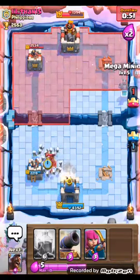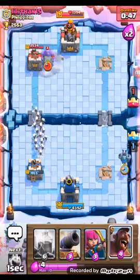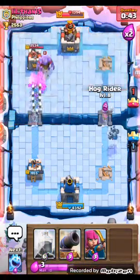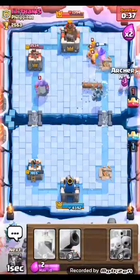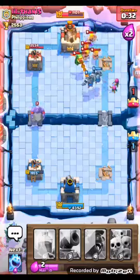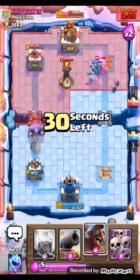I'm going to be ready to send some cards. Come on Mega Minion! I'm going to put the hog down, put the ice spirit in, get the lava up there, get rid of this, put another Mega Minion, and send in another hog.